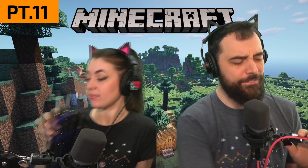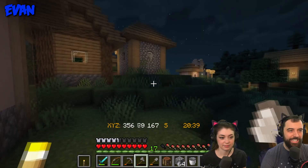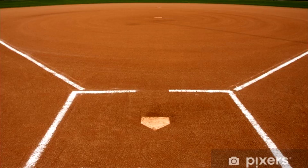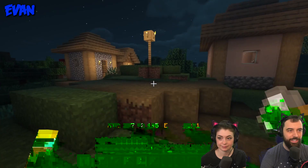All right, Caitlin, take a fortifying sip of your drink. Because we are going to be building a fortified enclosure to protect our village — because they aren't smart enough to keep themselves safe. This is the village that we first spawned next to, and it has been sitting here helpless and defenseless the whole time we've been around. It's time for us to step up to the plate and help out. So that's what we're going to be doing today.